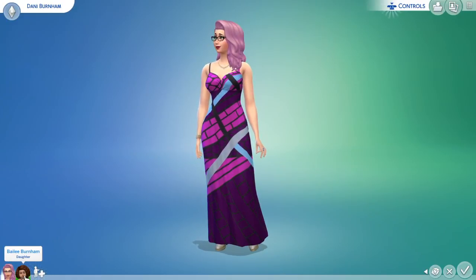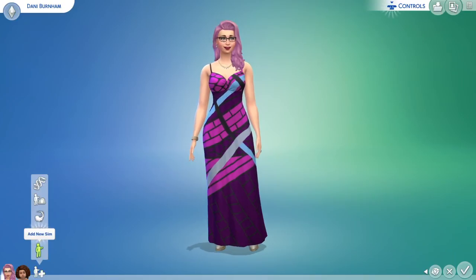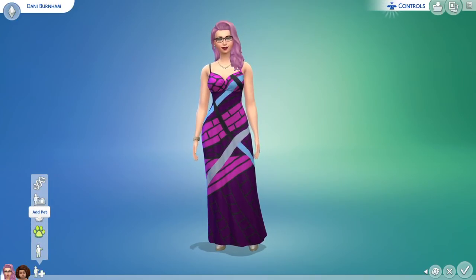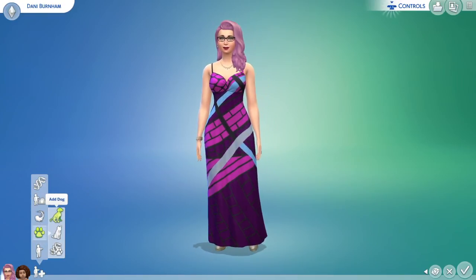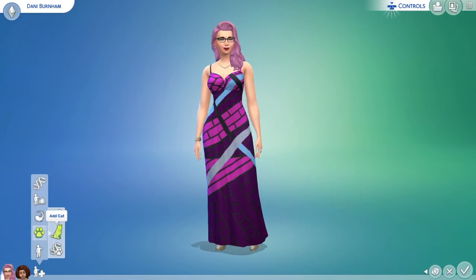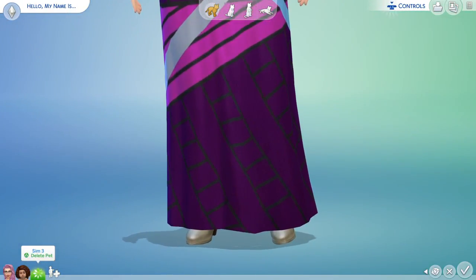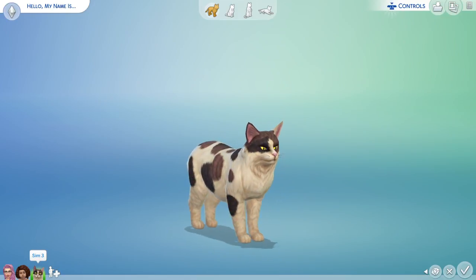...and her adopted daughter Bailey. Now we are going to make my cat Little Miss Lavera. It's the first time I'm adding a pet — we're doing 'Create a Pet' with the new Cats and Dogs on PS4. So we're going to add a cat. Lavera is kind of a mixed breed. Oh, look at this cat — look at how cute this kitty cat is!